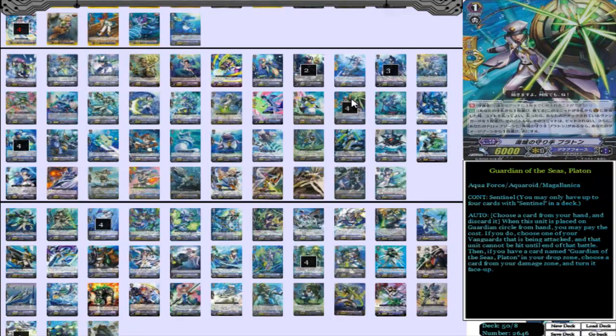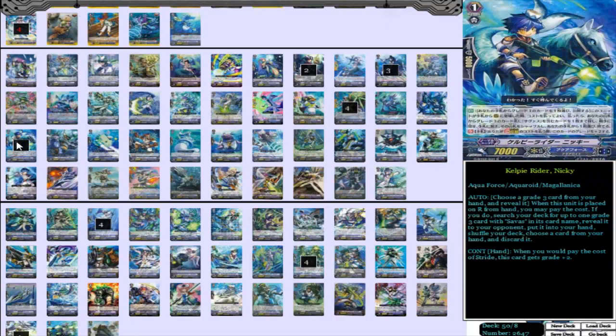We have 4 Guardian of the Seas Platoon — the damage-unflip perfect guard. Speaking of damage unflipping, normally with Tetra Drive or Glory you do have damage to use — either you unflip damage with this card or you get a heal trigger, one or the other, or maybe even both — so you normally have enough counterblast to use. For Kelpie Rider Nikki, your Thavis searcher, he'll search for Thavis if you have another grade 3 in hand. He's also your stride enabler, getting plus 2k when you stride.